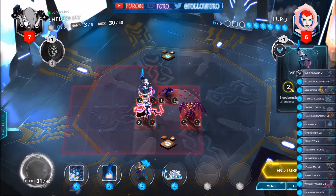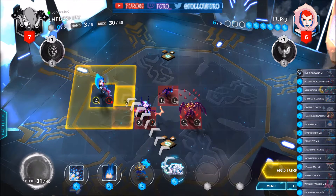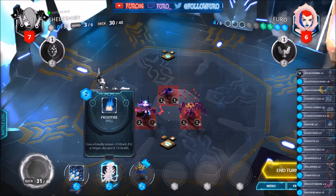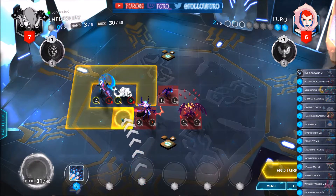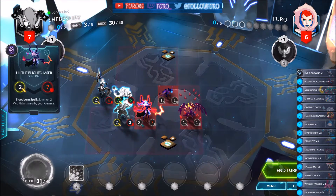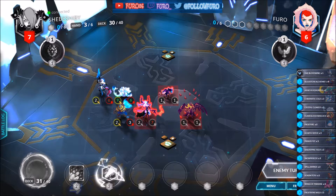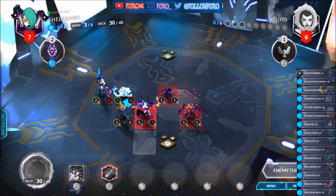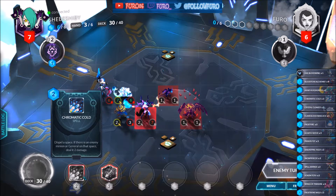Let's replace the Spelljammer, getting a Crystal Cloaker. Play it here and also buff it with Frostfire. Let's put out the Primus Fist so he is not able to attack our General directly. This is no Snowpiercer — would have needed it earlier — but it might still be enough to kill him.